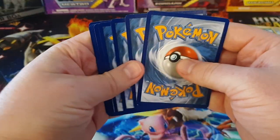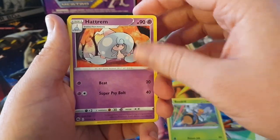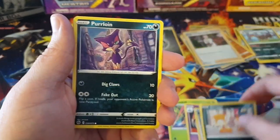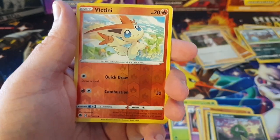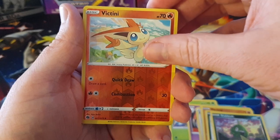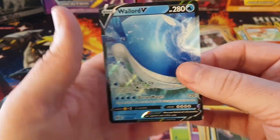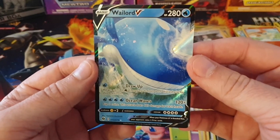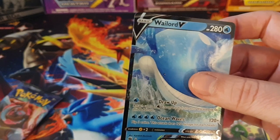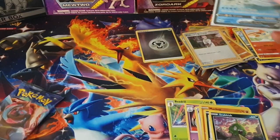We've got a Fighting Energy, a Beedrill, Hatrim, Milo, Scraggy, Purloin, Machop, Nickit, Trubbish, a Victini Reverse, and the final card is a Whalelord V. So we've finally got another Ultra Rare - look at that, Whalelord V. I'm glad that Whalelord got a bit of love. I feel like Whalelord isn't in too many sets, so I'm really glad he got his own V card. The biggest Pokemon ever.